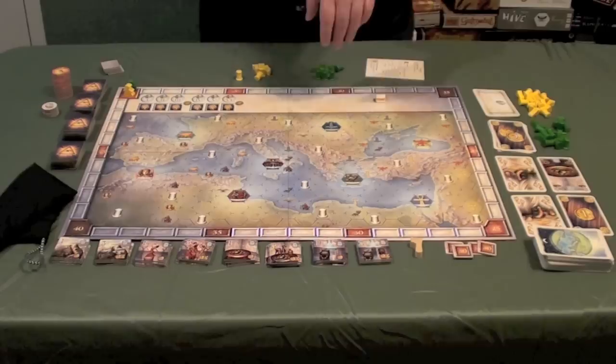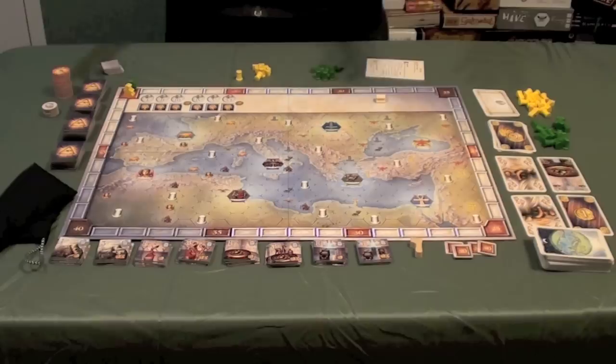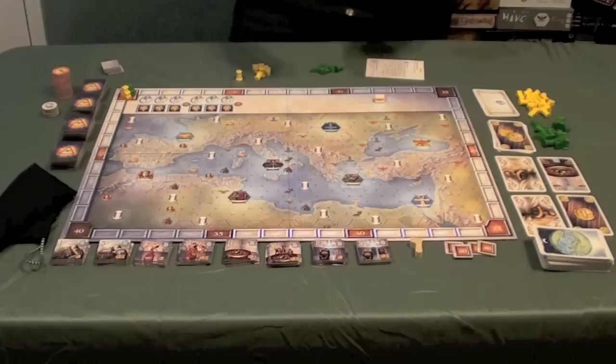Here you see everything included inside of Pantheon. This is a game where you're going to be trying to get influence around the board by getting onto these column spaces, and you're also trying to get points by favoring or getting the favor of gods. Now, each player is going to have several pieces — their scoring pieces, and then columns, which are just little pillars.